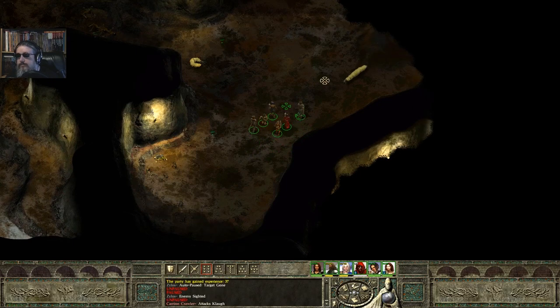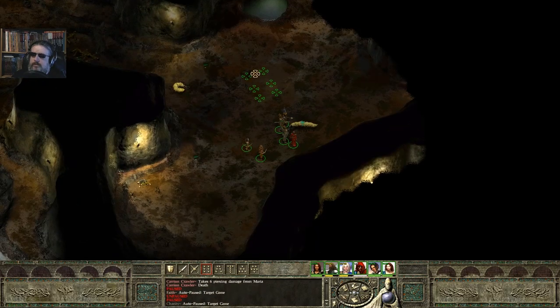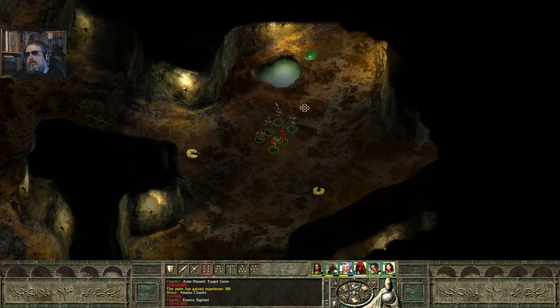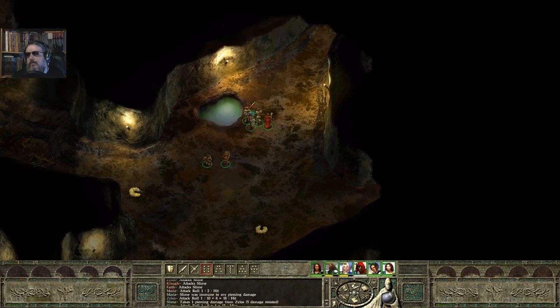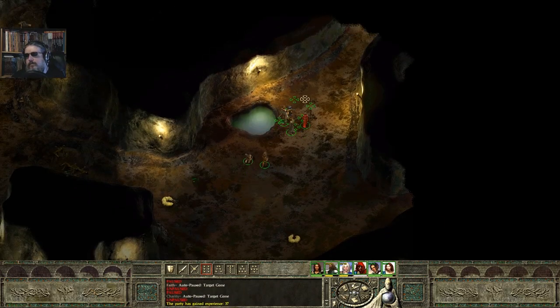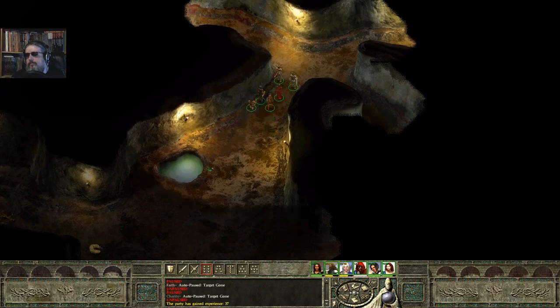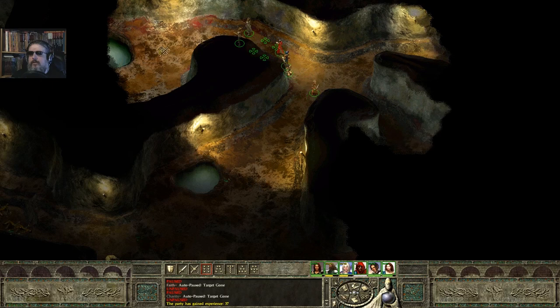Alright, got to get the carrion crawlers down. I wish pole arms made more sense in this game, I really do. Nothing like a line of pole arm users to ruin somebody's day. I can't scroll off the edge of the screen right now, I don't know why. There we go — I can do the corners. It's a vermin tunnel.